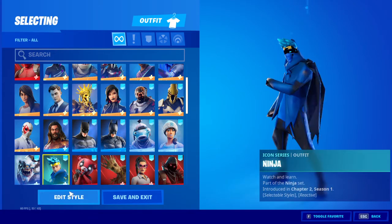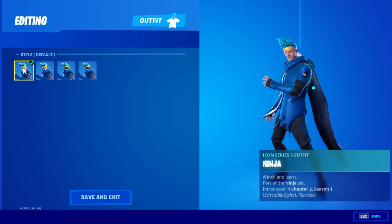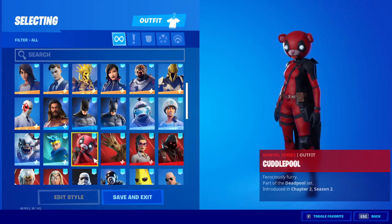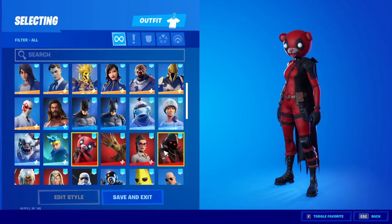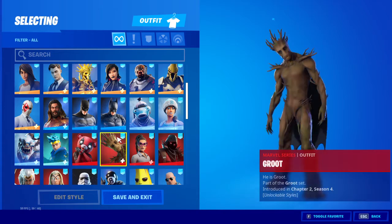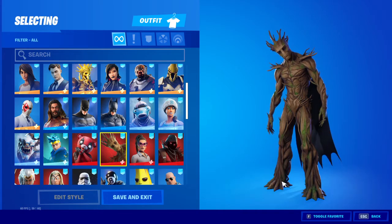And we got Ninja. I don't know why I bought it but it just looked cool because of the styles. Well, I don't like this one. And then we got Cuddle Pool — I got the Bundle because I didn't think it was worth it buying one skin. I got 2,000 V-Bucks already. Then we got Groot. He is Groot. Part of the Groot set.